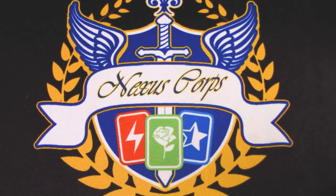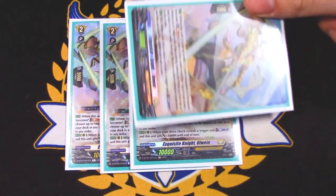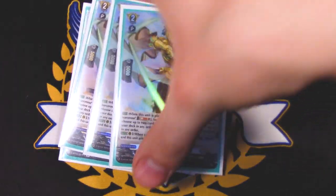Moving on to grade twos, we got four copies of a new card from set two: Exquisite Knight Allwain. Allwain's skill is when placed in the rearguard circle and your Vanguard is Hex Orb Sorceress, you Soulblast one, look at the top two cards of your deck, and put them on top in any order. You can put both on top, both on bottom, or one top one bottom — it's up to you. The other skill is when your drive check reveals a trigger, Counterblast one and it gets 10k. Mostly running it for the first skill just to manipulate the top of the deck and get those triggers going. The artwork is really nice too — little golden knight action.